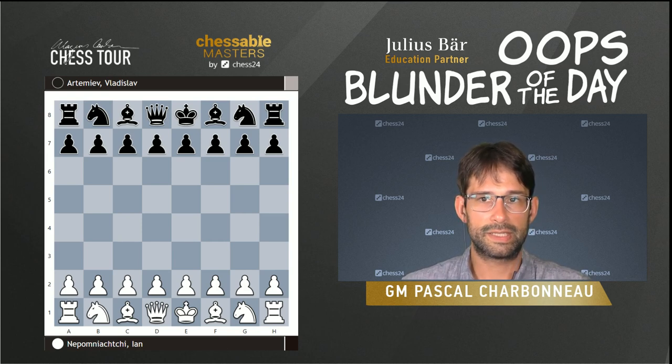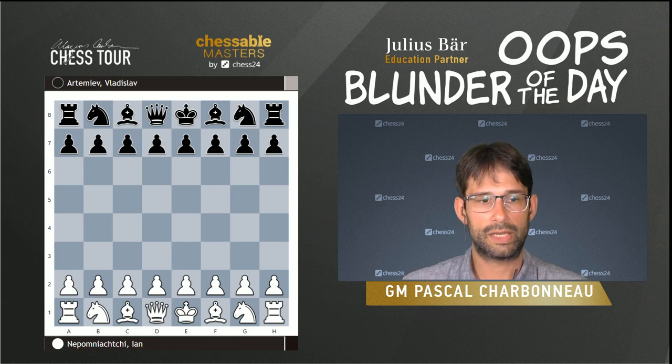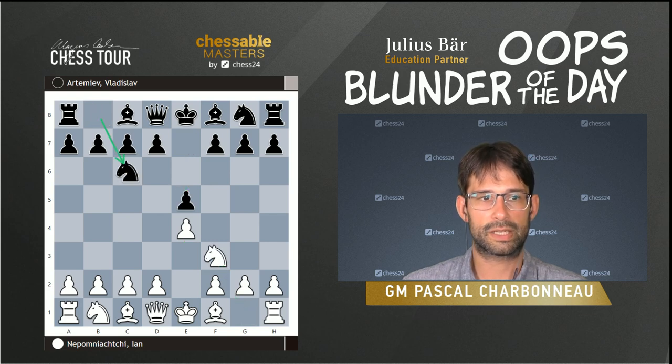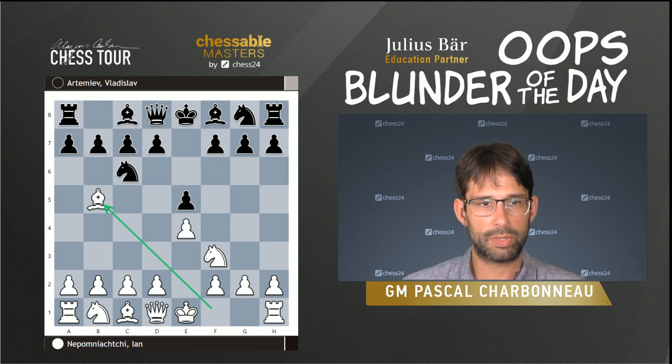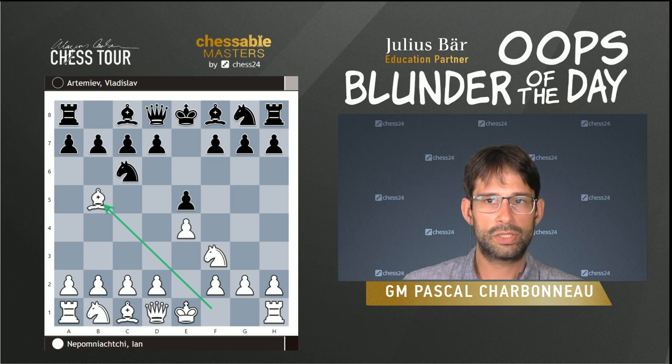This is the first game of the match, the game that kind of set the tone for this battle, and it starts with e4. Ian fairly faithfully plays e4, e5, Nf3, Nc6, Bb5 — so we have a Ruy Lopez. Artemiev is one of those players who has a shifty opening repertoire. He plays mostly sidelines, not to get off the beaten track, but just to avoid the major theory. And here, this is no exception — he plays g6, which is an interesting move.